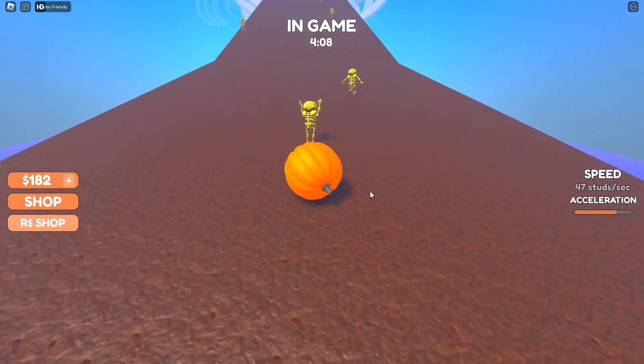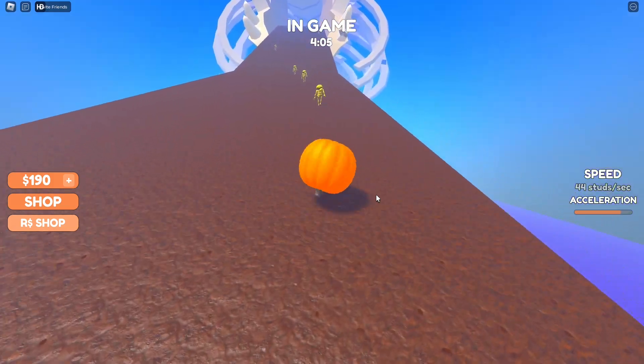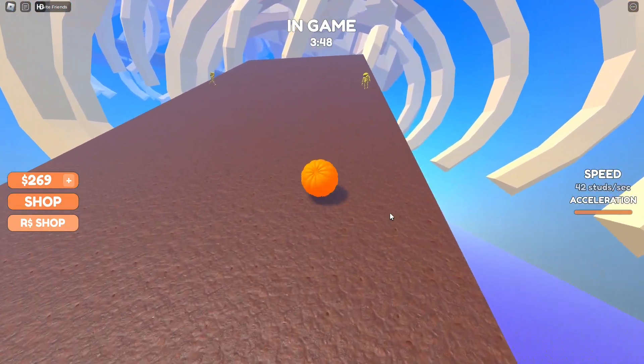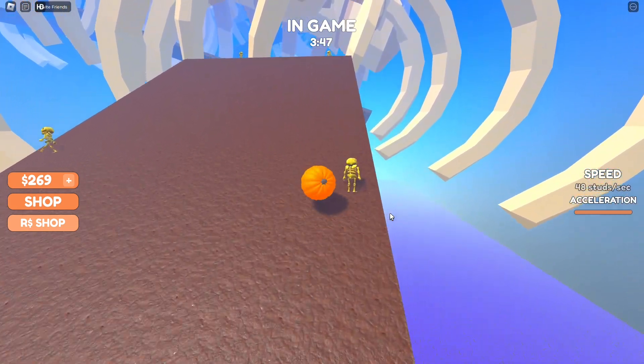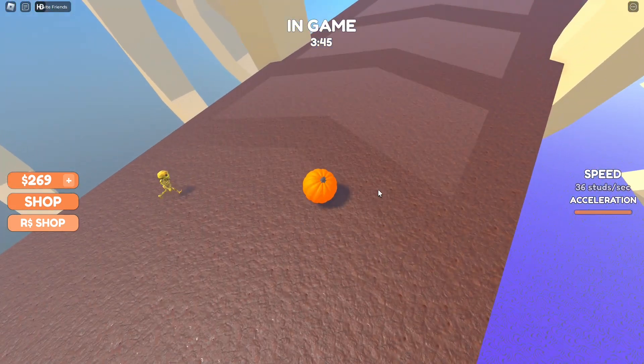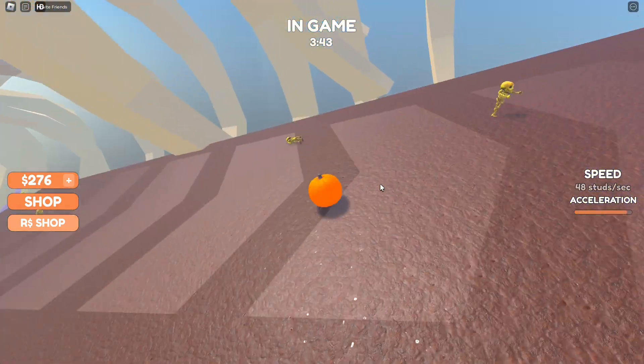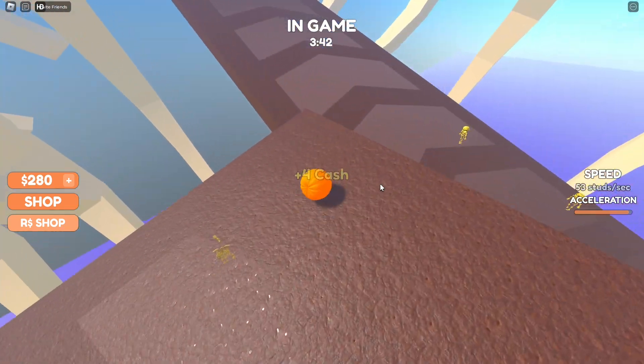I should have a look at the shop — I'll do that after this. We should be able to make it to a goal. I think you can fall off so you probably want to be careful about that. I have to keep rolling — I think it's just an arrow pointing to where I want to go.